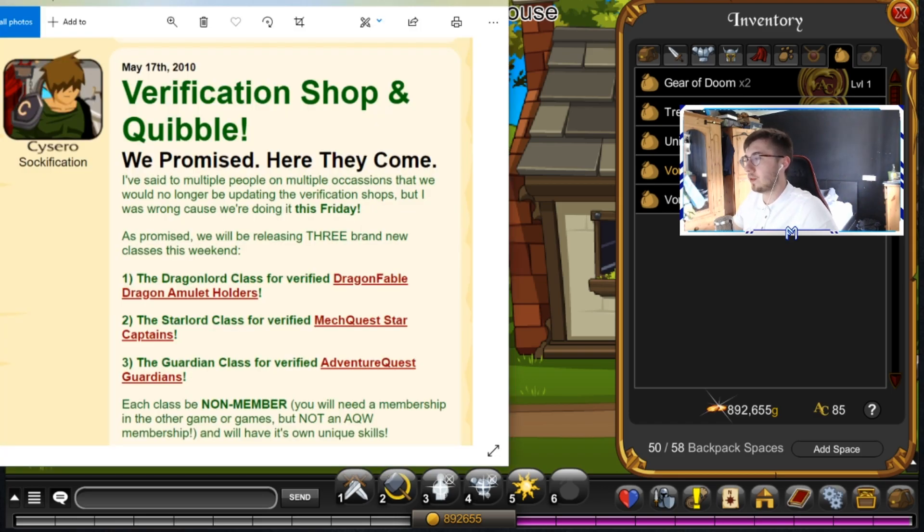Today's digital of the day: May the 17th, 2010. As you can see the Verification Shop and Quibble — here they come. So this is when they introduced Guardian Class, Dragon Lord, and Star Lord in the tower. So if you were a Guardian in the original Adventure Quest or you were a Dragon Lord Amulet person in Dragon Fable — and I think it's Star Captain for Mech Quest — you could go in and get the new classes.